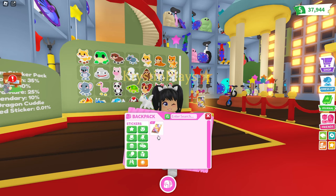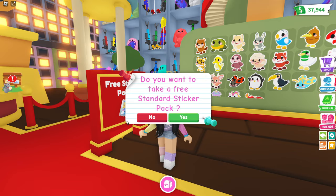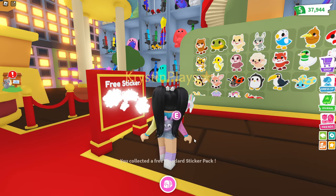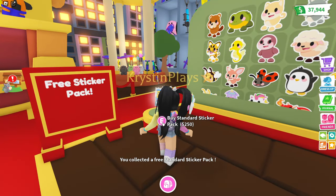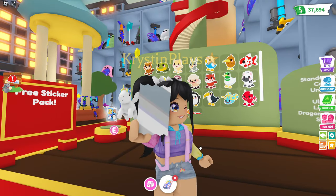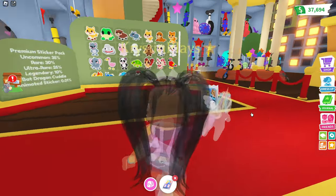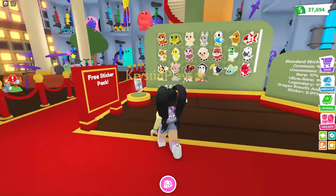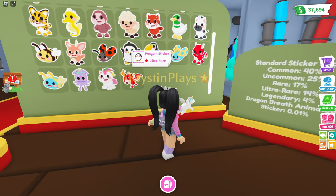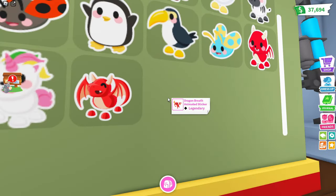I wonder if we're going to be able to trade this. This is going to give us better odds — we're not able to get a rare one. Let's also get our free sticker pack, and then you can also buy them for 250. We have a bunch of them — look at it. This looks so cute, and look, I'm even holding it. You can see it here. We're going to come back to this because look at all of the different stickers. And there's also an animated sticker.